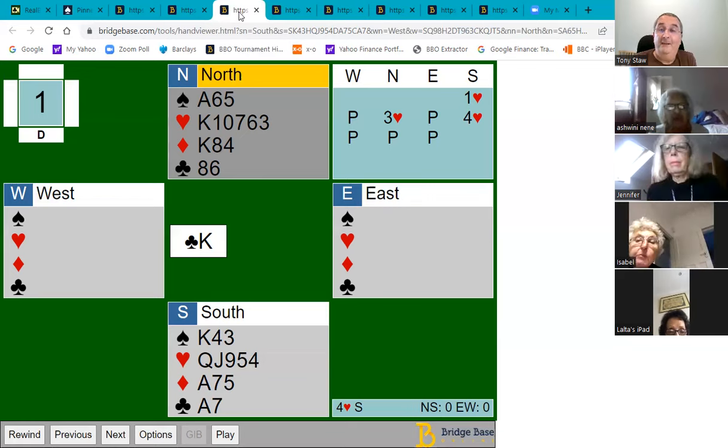Suppose declarer tries the diamond finesse, playing the jack, which loses to the queen. Now we have the second poll: you've just won the queen of diamonds — what suit should east play now?